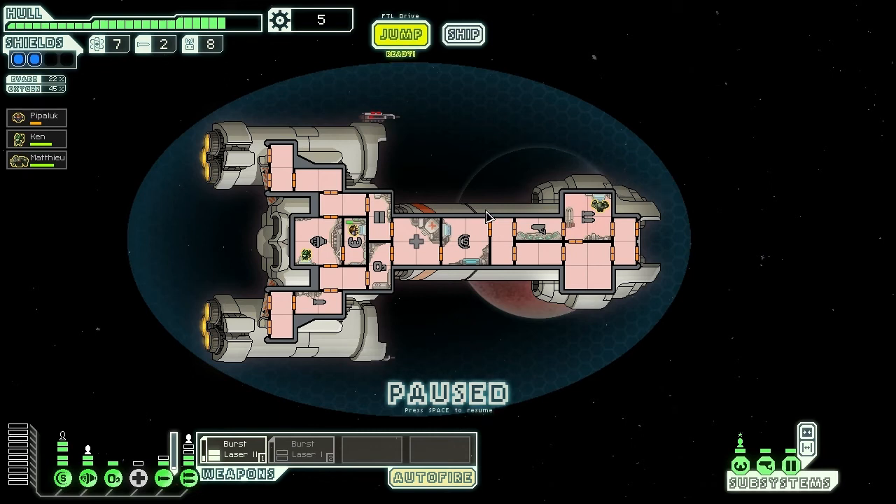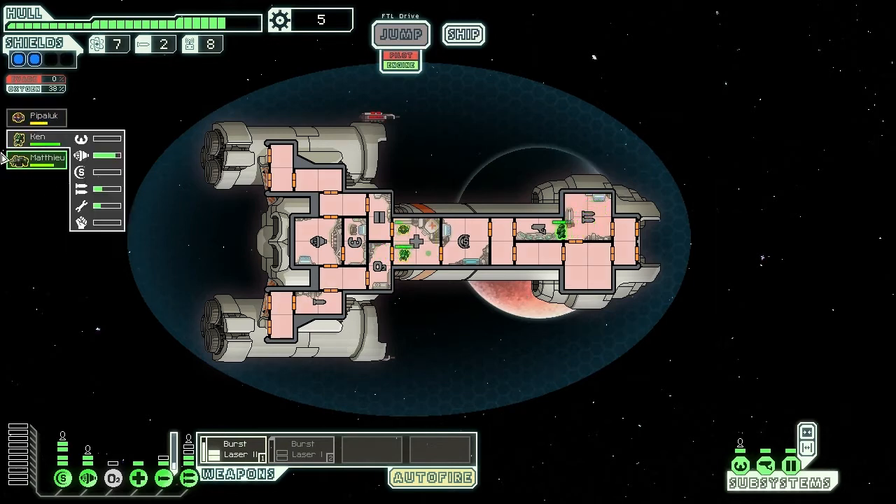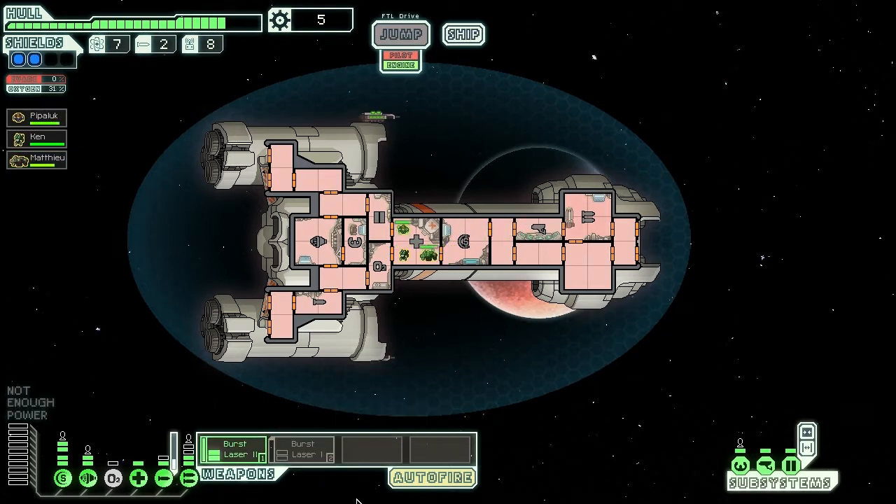Hey everyone, this is Marbos here, and this is going to be part 18 of Let's Play FTL Faster Than Light. So right now I'm in sector 3 with the Federation cruiser, with the slightly failing game. I did lose one of my crew members, the Engie. That was kind of my own fault. But other than that, I'm actually not doing that bad. We'll see how the next two sectors will go.